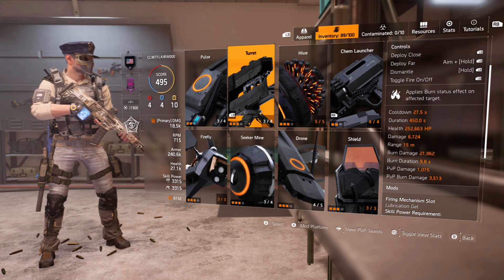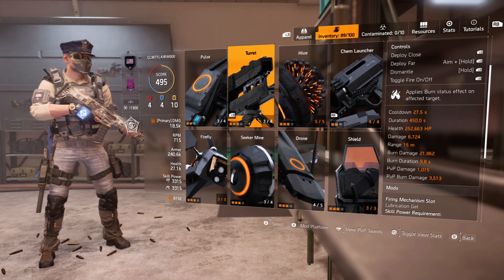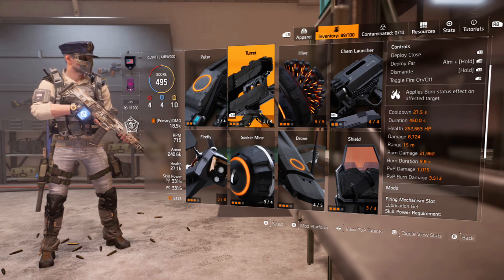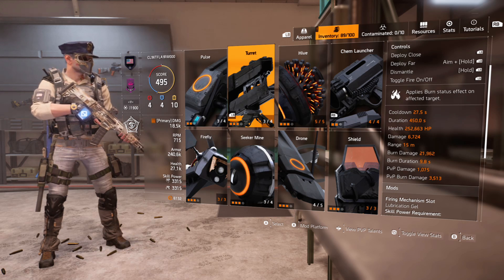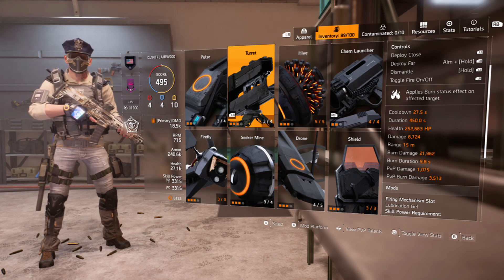With Perpetuation you can push burn duration over a minute, but the concern is you'd be foregoing Ignited — and that's not just a little bit of damage, it's a silly amount of damage. Ignited is the go-to, and definitely the only way to go on this build.